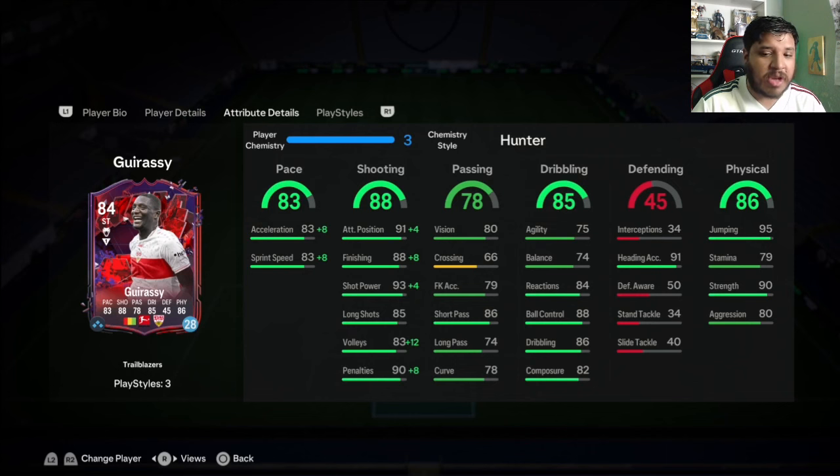Stamina, strength, aggression - strength is very good, stamina and aggression are okay. You're not going to do much to boost the dribbling or the agility and balance. You could put an Engine on if you really wanted to but it's not really going to make much of a difference. So put a Hunter on this bad boy and just use his pace, his shooting, and that strength. There's no point boosting the dribbling - his actual dribbling stat is good which is nice, it's just the agility and balance.